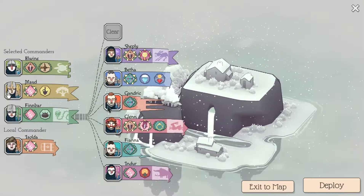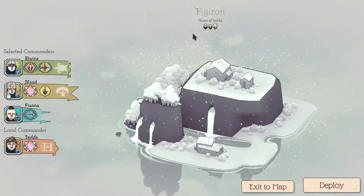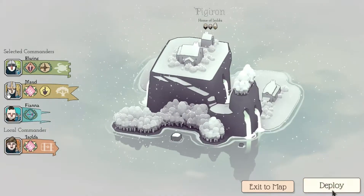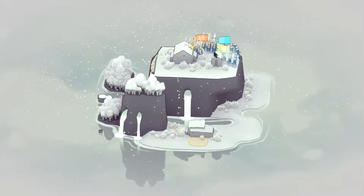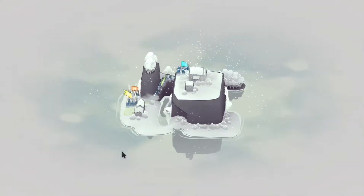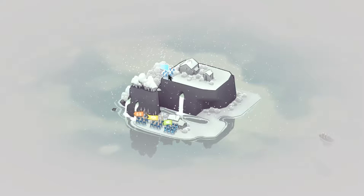We're going to need a range unit since the pikeman spot is taken. So we've got two pikemen, one swordsman, one archer. They're going to shove us all the way up to the top which isn't great. Let's pull back to see exactly where they're coming from — straight across here. We need to hold this at all costs.